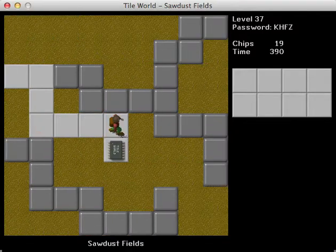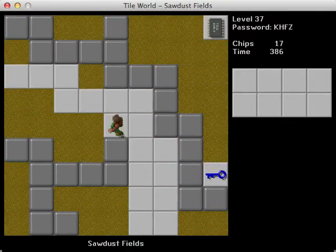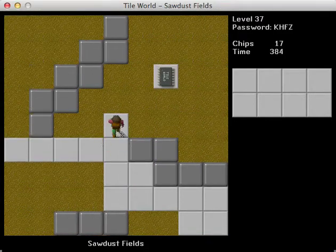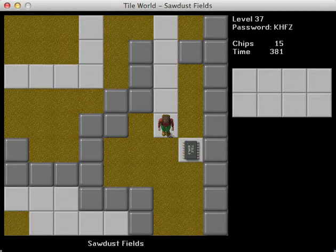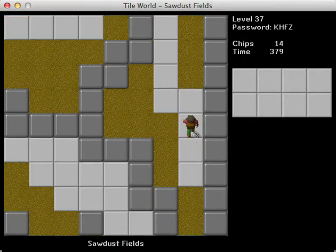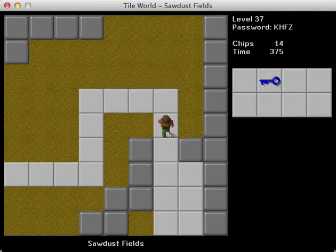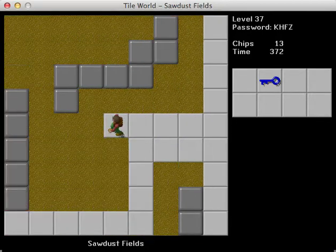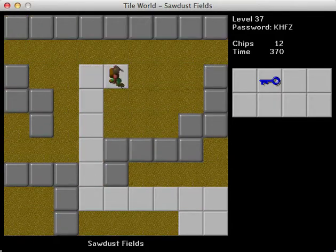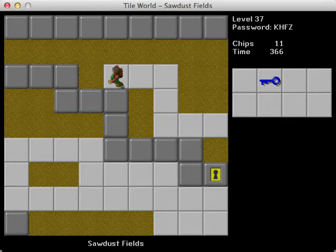I like the nice open feel here. This is a welcome change from the last level where everything was super cramped and rigid and everything had to be done in a certain order, which may still be the case here, but it looks like it's a lot simpler. It looks like the green key is the only key that involves a trap, so I'm just going to collect the blue one — it can't hurt, and if it does, then this looks pretty short enough that it won't be much of an issue.